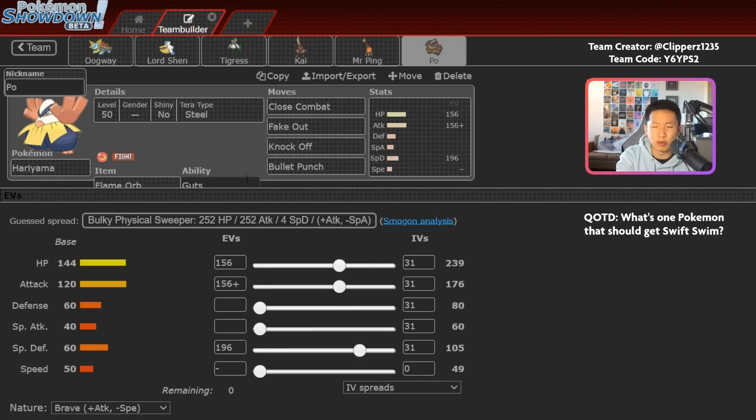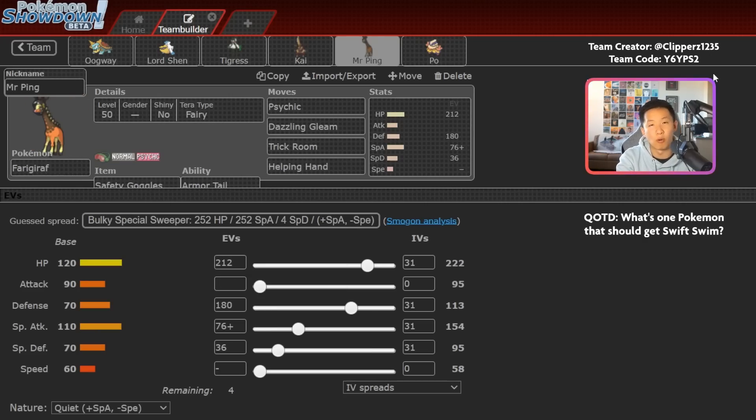Hariyama with Guts and Flame Orb is pretty standard. The main thing to call out is Steel Terra with Bullet Punch — Steel Terra is really nice defensively against Flying and Fairy-type attacks, and combining it with Bullet Punch gives increased damage output, which is valuable into Fairy types like Sylveon. Hariyama and Ferrigorath form another core with this team.